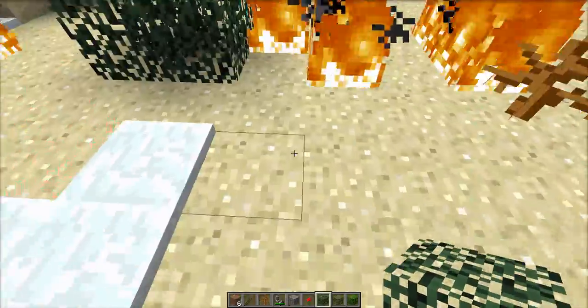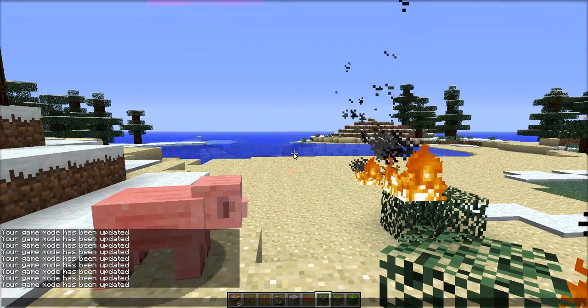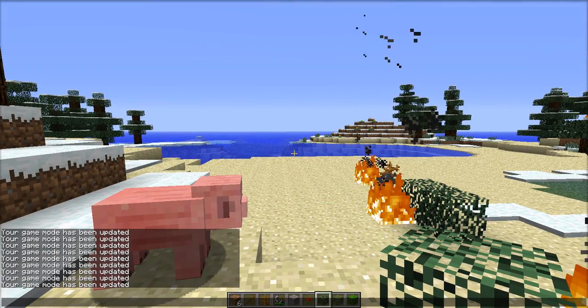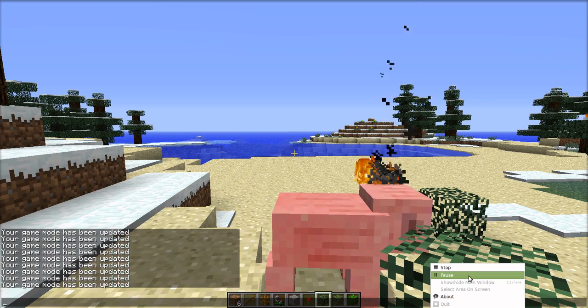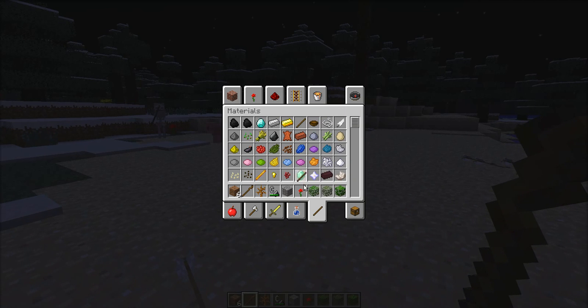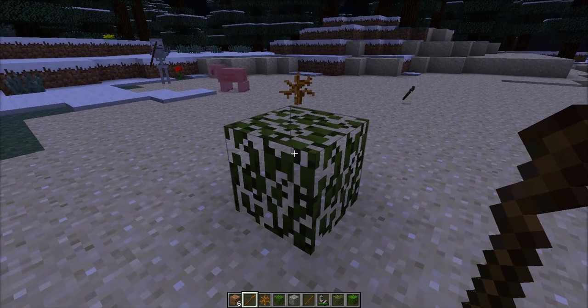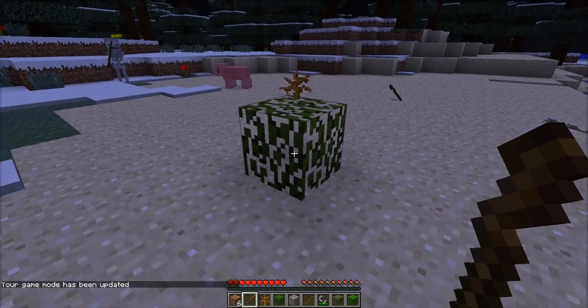I'm going to pause the video and when I come back hopefully I will know what the problem was. Okay I'm back and I figured out how to do it. You need a stick, flint and steel, and your bush. Here's the bush. Now I'm going to survival mode — I think you can do creative too, but I'm going to survival.